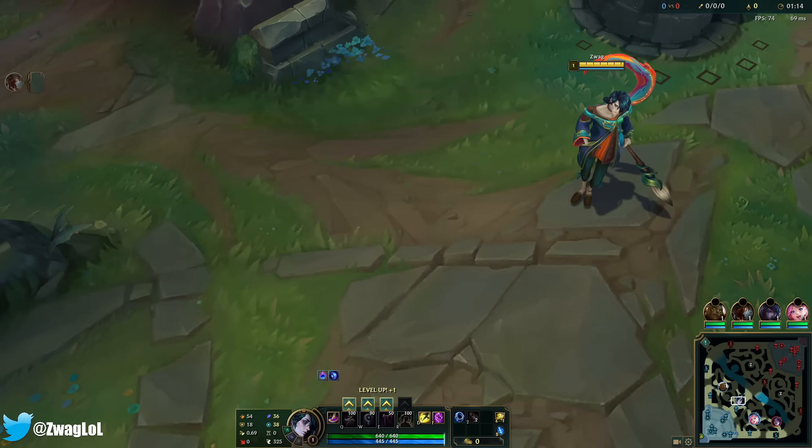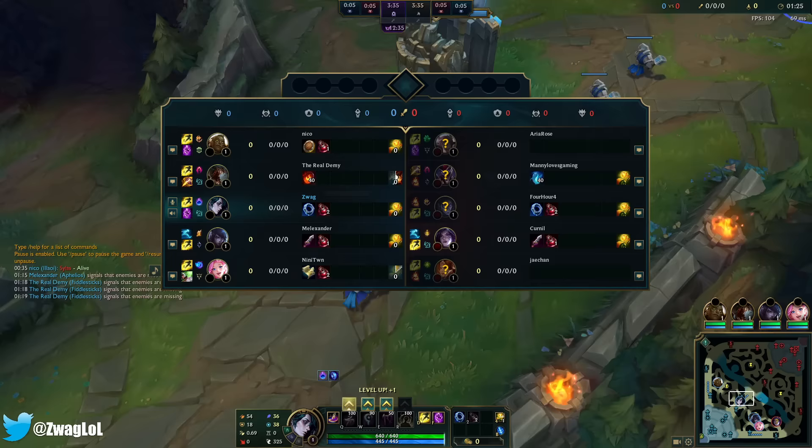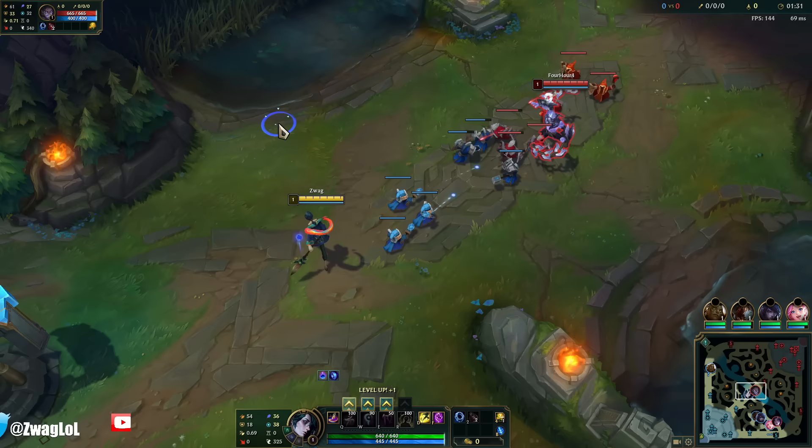Welcome back to another video. Today we're playing Vex in the mid lane running Comet, Mana Flow, Transcendence, Gathering Storm, Triple Tonic, and Biscuits. Triple Tonic is a new rune I'll explain once we get one of the tonics at three minutes in.